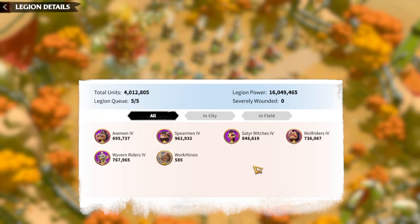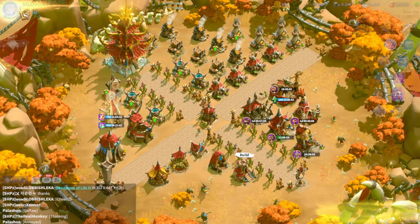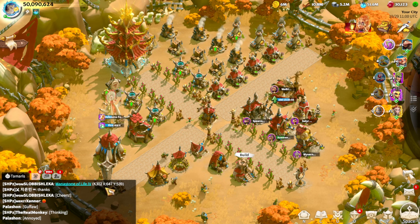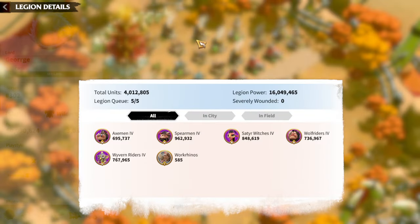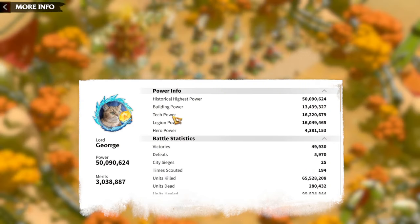Even if your hospital is full in the game you can still use your troops if you have them. Try to be cautious — there are a lot of events that give more rewards for recruiting your army, so be strategic. For example, Brink of War is going on right now, and that's why I used quite a lot of speed-ups to increase my troop count. Looking at my power breakdown: building power is 30 million, tech power is 16 million, and legion power is 16 million — almost the number one way of getting power.